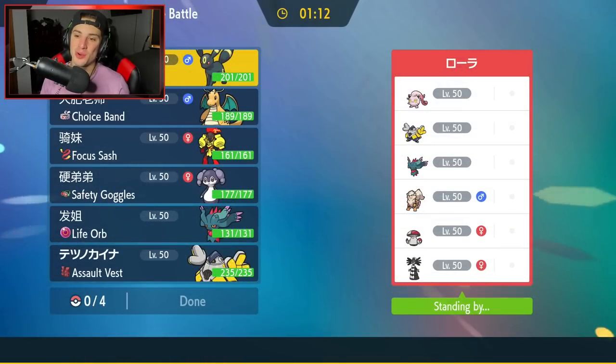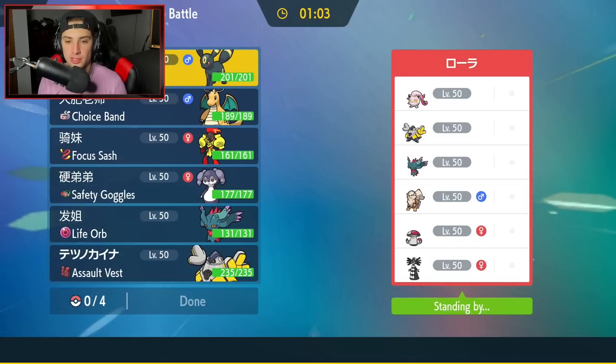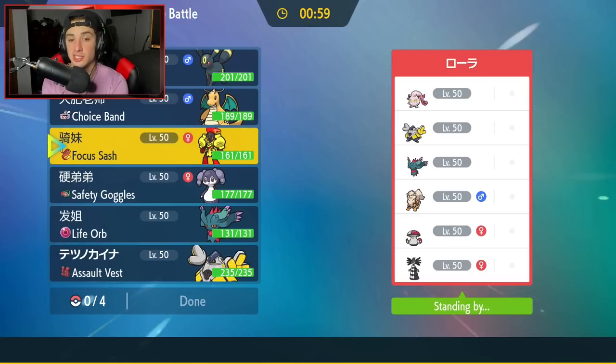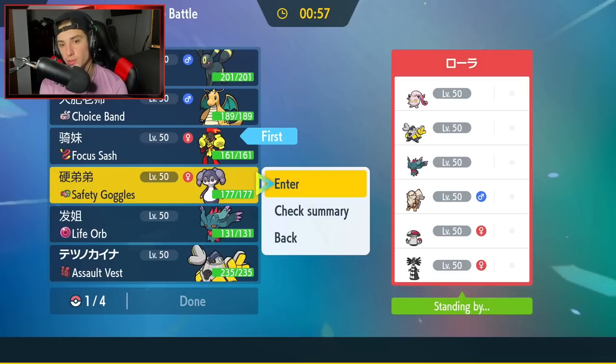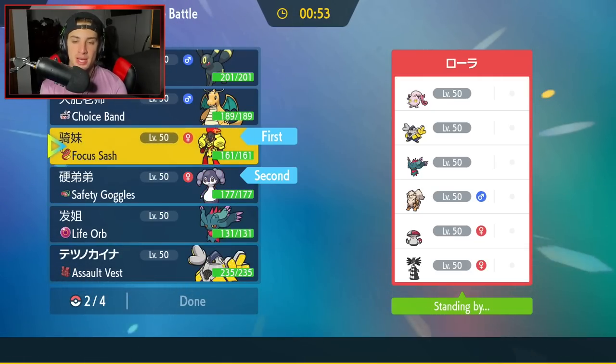Hopping into our second match — going up against a Trick Room team. They've got Screamtail, Iron Hands, Fluttermane, Arcanine, Amoongus, and Gothitelle. They could go in with a Parasong setup with Gothitelle and Screamtail. But this just seems like a free Indeedee-Armarouge setup. I feel like these two are really going to thrive, so I definitely want to bring both of them.